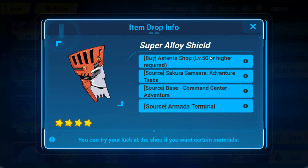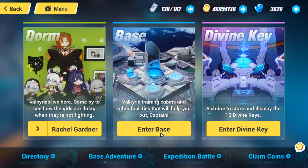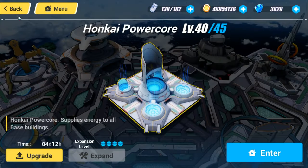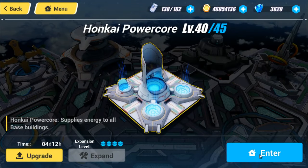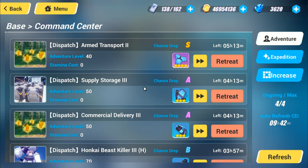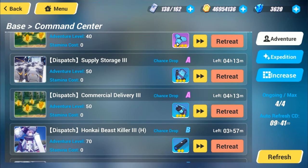I recommend that you farm it in the base. As you upgrade the base section, you need to upgrade two of these very important buildings. If you go to the Honkai Core, you need enough power to boost those and level up all the buildings. At the Adventure Center, you can see that I always get the most material from farming the Phase Shifter, as well as other A-rank and B-rank materials.